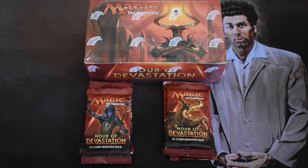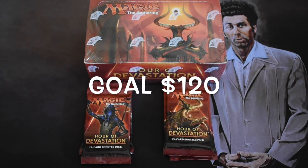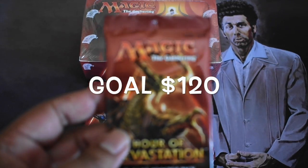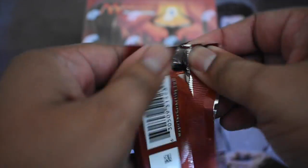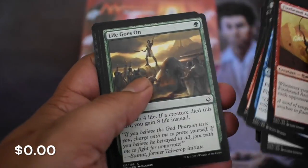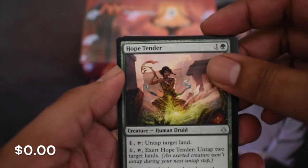Welcome back to Crack and Flip, guys. Today I have Hour of Devastation. It is opening weekend for Hour of Devastation, so I'm going to crack open the booster box. I have six loose packs here that I am going to open up for you guys. If you're new to the channel, if you haven't guessed from the name Crack and Flip, I am financially oriented. So I'll be talking about this set on a financial standpoint, which of course isn't going to be that good, but I'm going to keep positive.